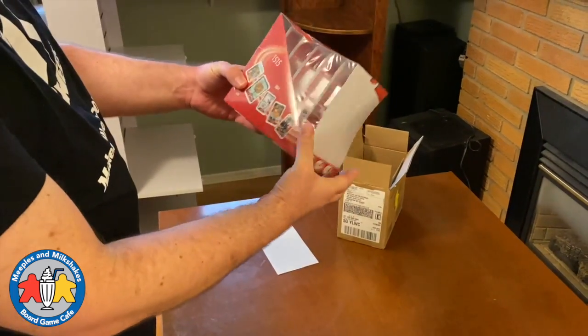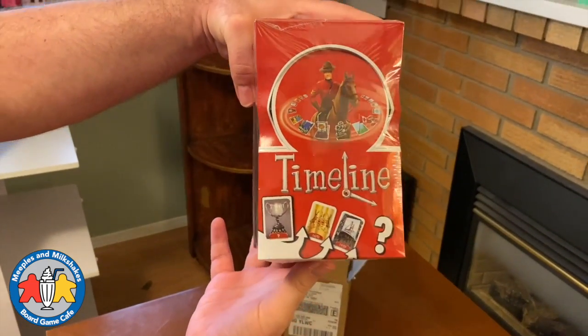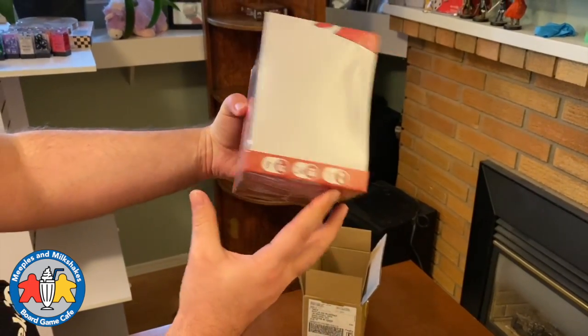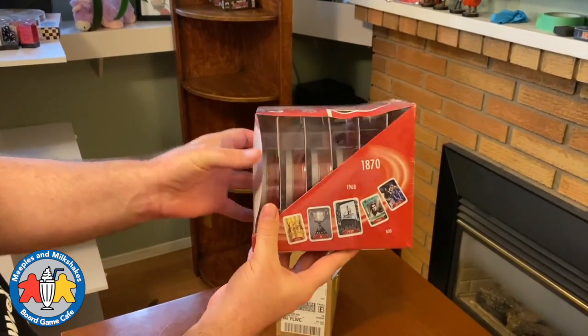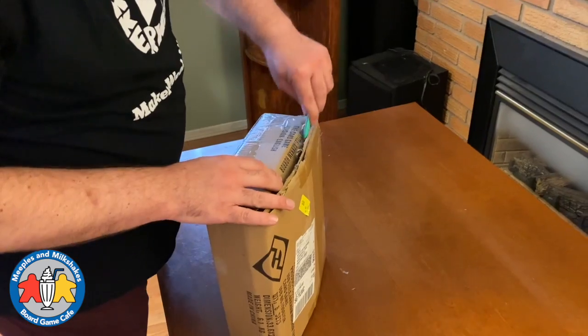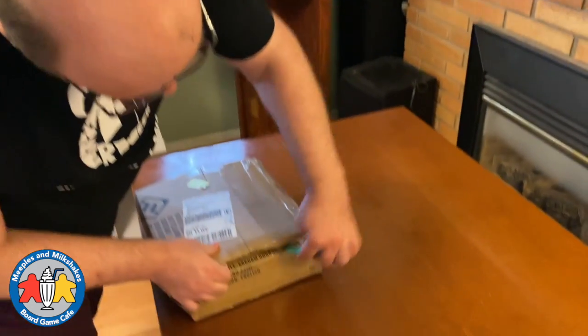This is our Timeline Canada blister pack. There are six copies of Timeline in here. It's a fun little game where you're trying to arrange world events in the right chronological order. There are pictures on the cards. It's a lot of fun, super easy to learn and play.